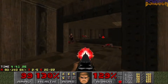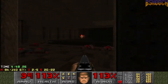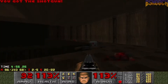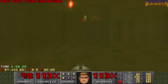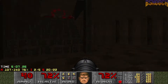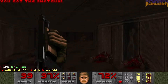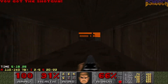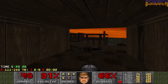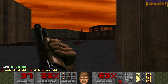Alright, let's go up here, but be careful — there's a lot of hit scanners. Some guys up here. Let's just send some rockets; we got lots of them, no worry. Let's pick up this plasma and jump down. Be careful — hit scanners are trying to scam us.